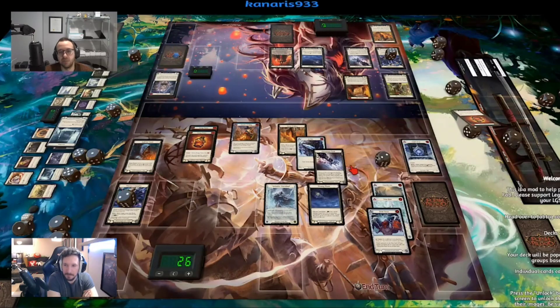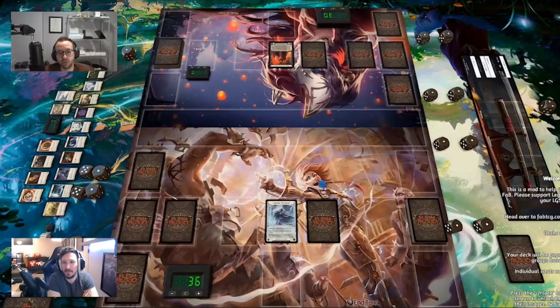Metacarpus improves arcane damage of a card, not an activated ability like Waning Moon — so that was the game. GG! Yuki takes it down for Team Stroopwafels.